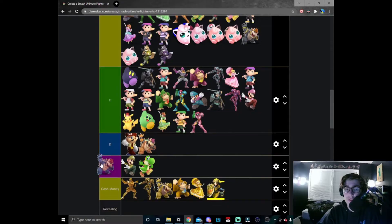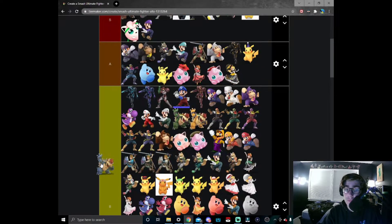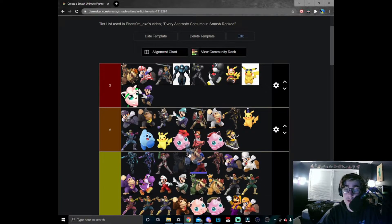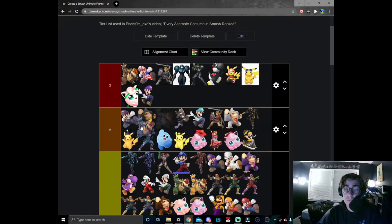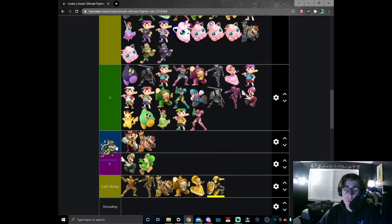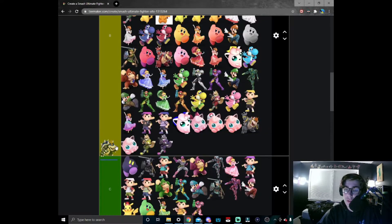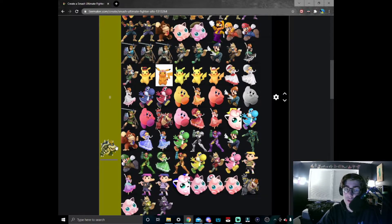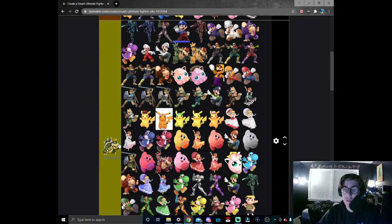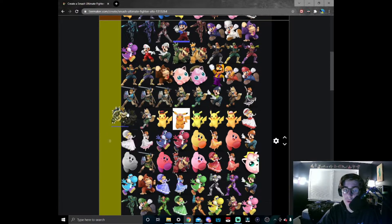Blue Bowser — very solid skin. I've been playing it in Smash 4 for a while before I found rocky road Bowser, so this is a solid A tier skin. I put it right here with ice Luigi. And then the blue and green Bowser — the only Brawl skin I'm going to talk about for Bowser — very solid skin. I put this high up in B tier.